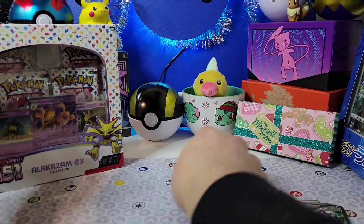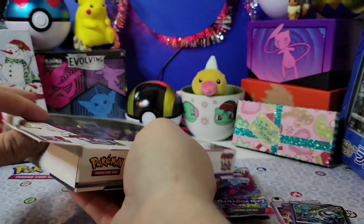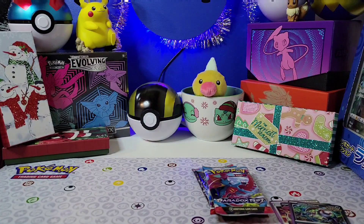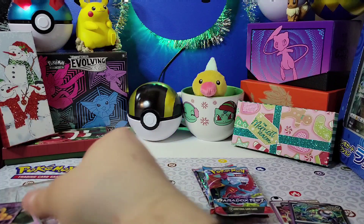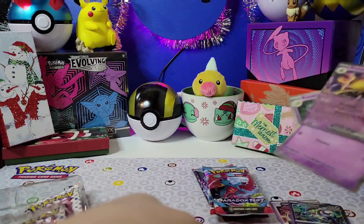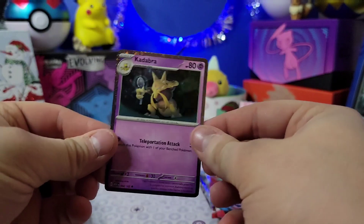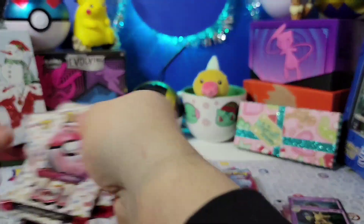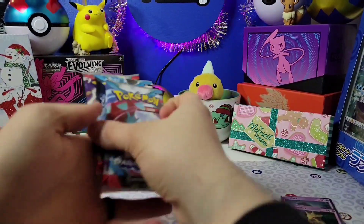Alright, let's get everything opened first. We have the Alakazam, the Abra, and we have a Kadabra card — finally back in Pokemon after being gone for so many years. And of course the four packs; hopefully we can pull a Blastoise.